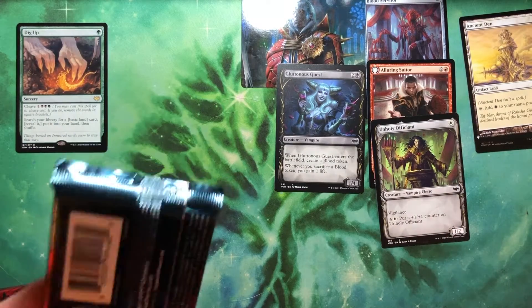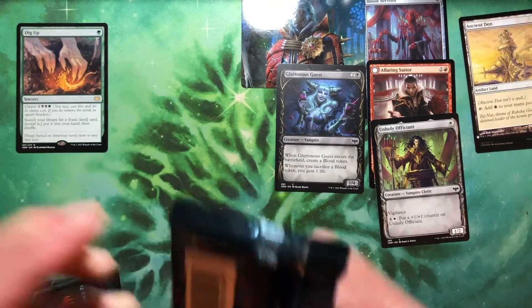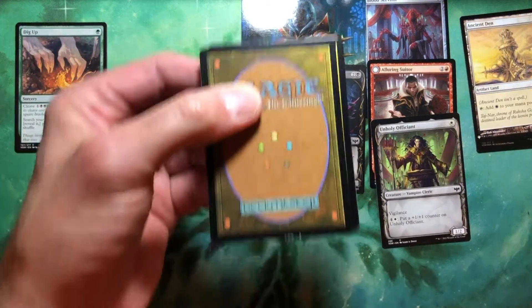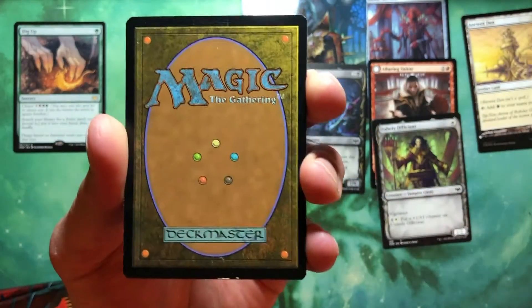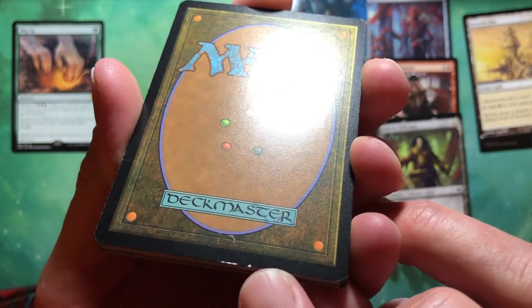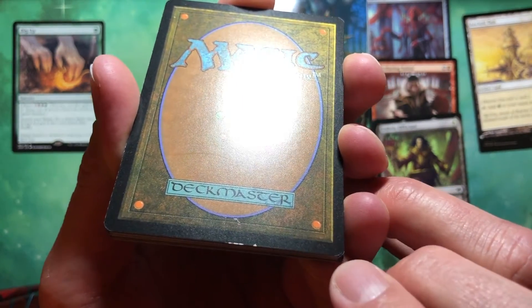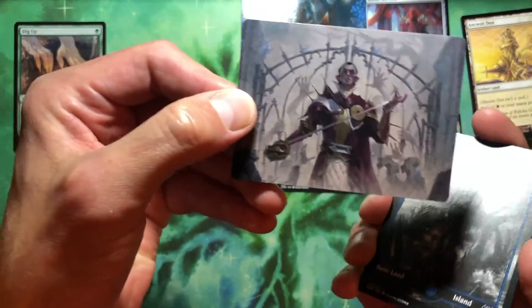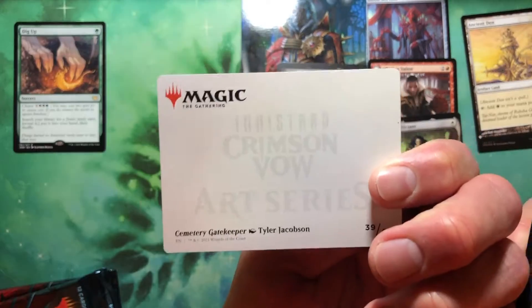Let's keep the ball rolling. Pack number two. Let's see if we can get another artifact land. Look at the bottom of that card — I didn't do that, that came like that. Oh, it's all chewed up. Oh well. Who are you? You look like you're a Cemetery Gatekeeper — yeah, Cemetery Gatekeeper. So you're not in the party.